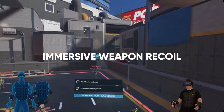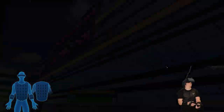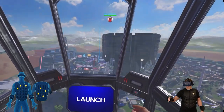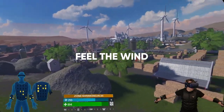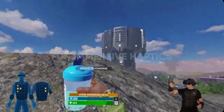Each of the game's exciting weapons feels different to shoot with unique recoil patterns on the chest and arms. Jumping, climbing and other movement mechanics are represented through precise haptic feedback. Feel the wind on your body as you fly or fall through the air. Consuming bananas or sodas trigger fun and immersive haptics.